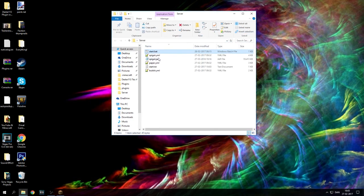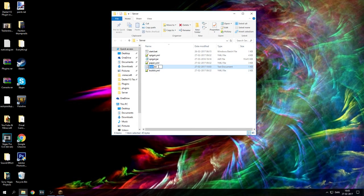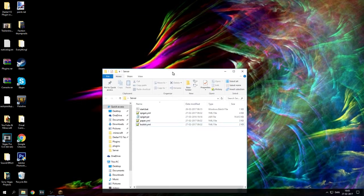Close that down and change the extension from .txt to .bat. It's going to tell you that there's already a file with that name. Of course I already have a start.bat, so I don't need to do that — I just quickly wanted to show you how to make it.